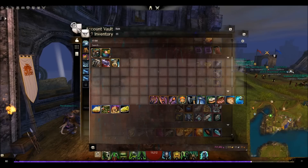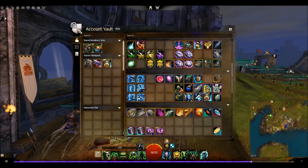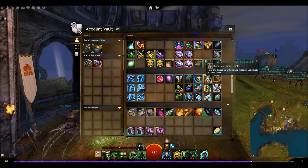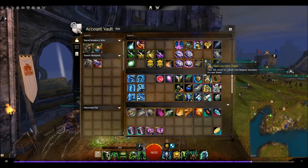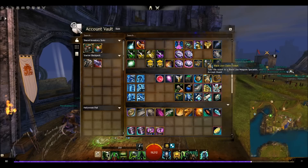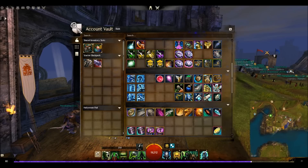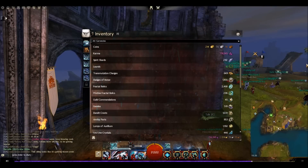With alternate accounts you can Black Lion farm multiple times. Buy an account, level a character to level 10 — if you're playing a human character around Krytan areas — earn a Black Lion Key, then delete that character and wait till next week. ArenaNet changed the rules so you can only do it once a week per account, but with three accounts I can farm it three times a week. That's a solid way to earn a decent amount of gold.